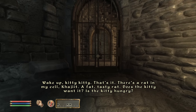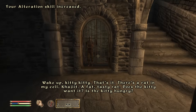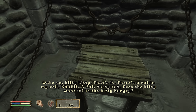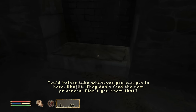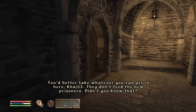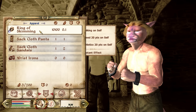Let's break out of here. Wake up, kitty kitty. There's a rat in my cell, Khajiit — my god, there is. A fat, tasty rat! Alright, come over here, get this key, get this bottle of skooma that you'll definitely need. Break into this cell. You'd better take whatever you can get in here, Khajiit. And what we can get in here is a ring of skimming — we need prisoners. One of the best speedrunning items in the game, just a little secret for you guys.